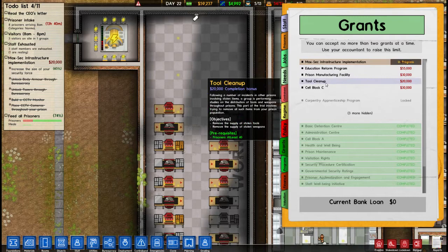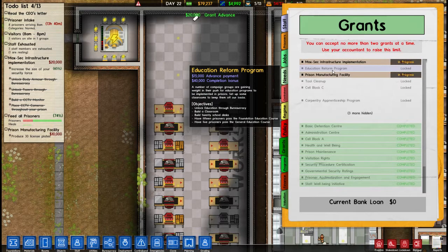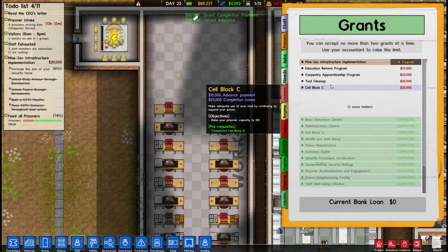We've got 50 prisoners in our prison now - space for 50 prisoners. Nice - got that one. 100 capacity next.